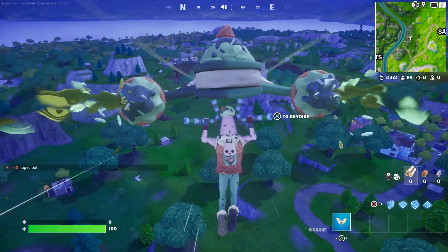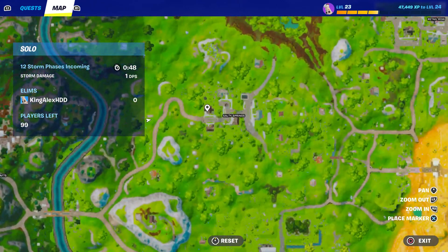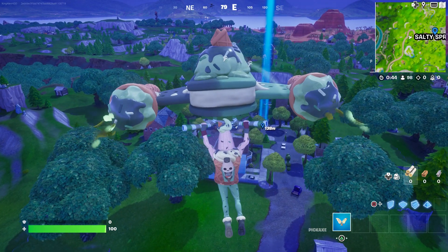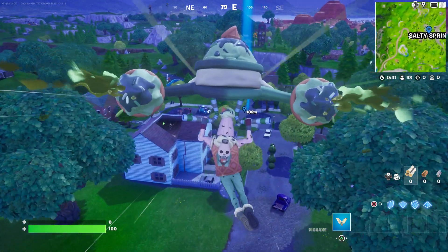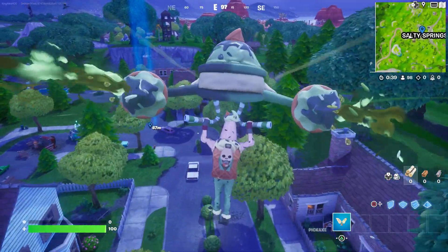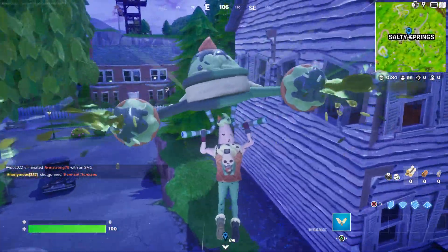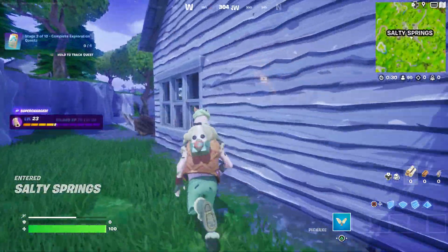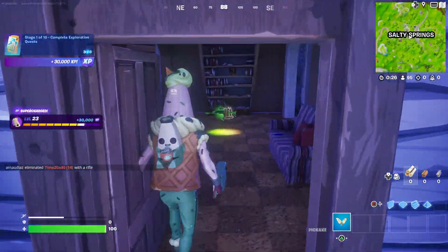Come over here to Salty Springs, make sure you come over here. We're going to open at least two chests right now. Just be careful because there are going to be a lot of players here who are going to want to take you out. Come over here and open the door.